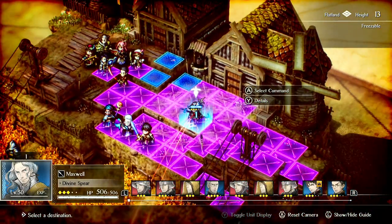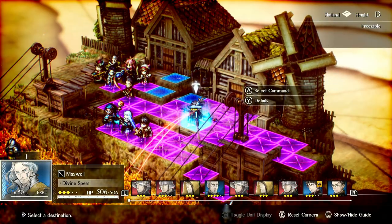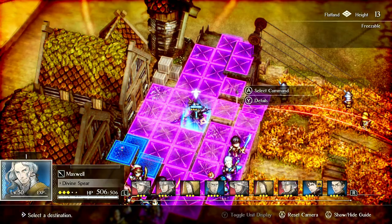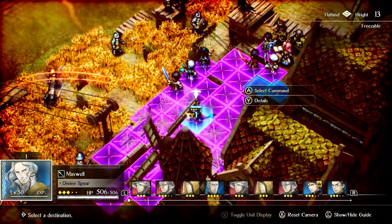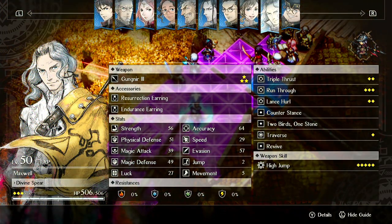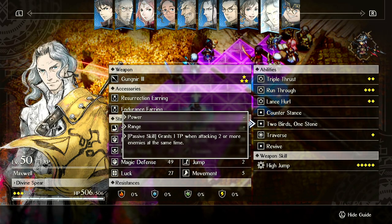Hello and welcome to my Maxwell High Jump Build Guide video. In this video, we're going to be showcasing a way to run Maxwell where he basically will spam High Jump as much as humanly possible, and he'll also be extremely tanky.